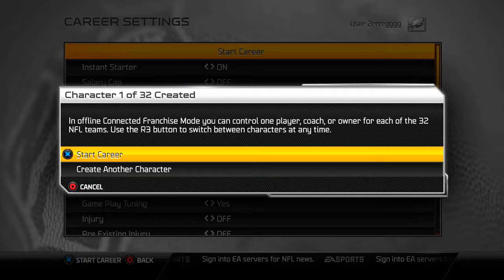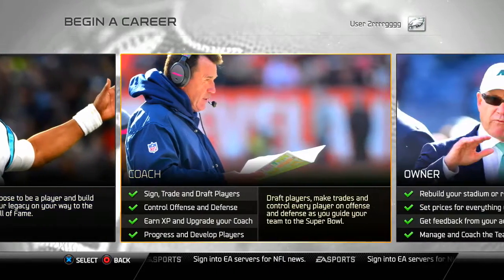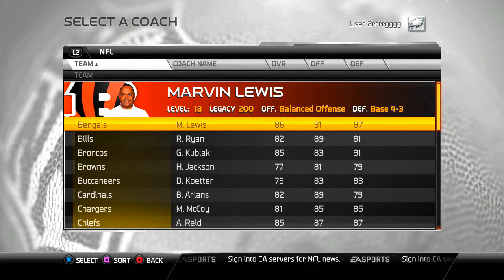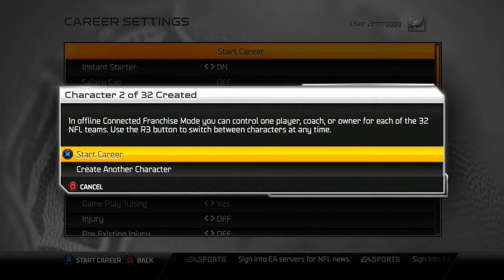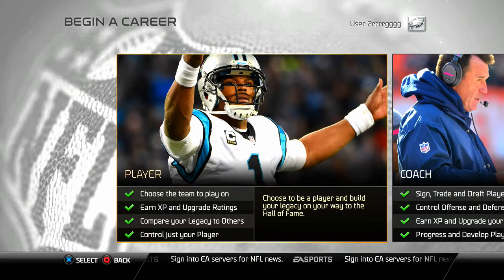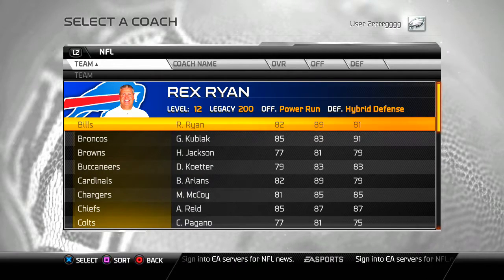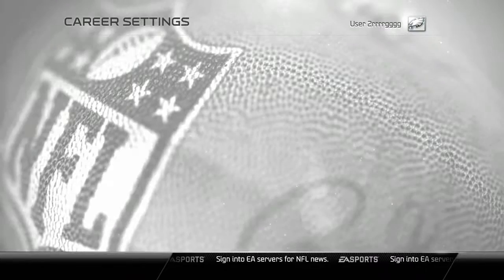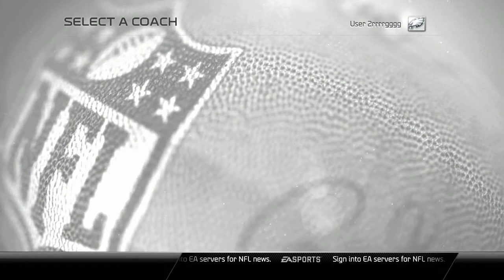Once you've done your settings, hit start. But you don't want to start the career yet — you want to create another character. This is how you get all 32 coaches. Go through the same procedure: choose Coach, choose Active. You'll see Fox is no longer available, so Lewis is the next man up. All your settings stay the same. Hit start again, create another character, choose Coach, Active — Lewis should be gone, so Ryan's name comes up next. Hit start, create another coach, go to Active — Ryan should be gone, next man up is Gary Kubiak.